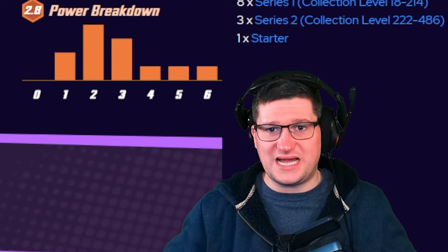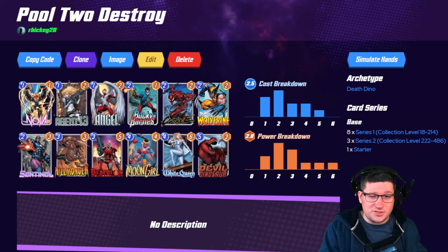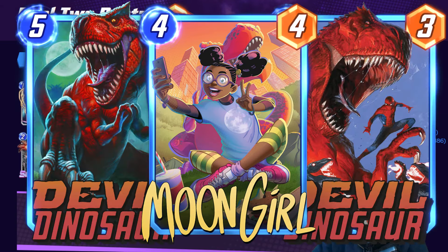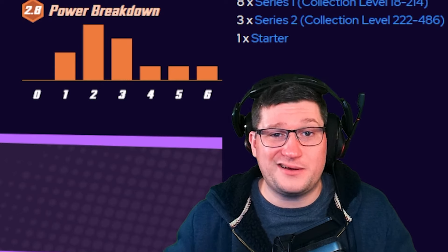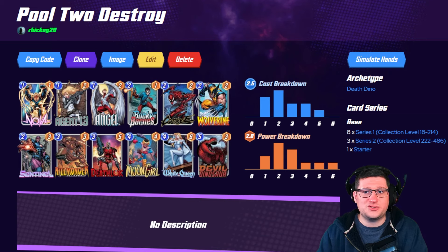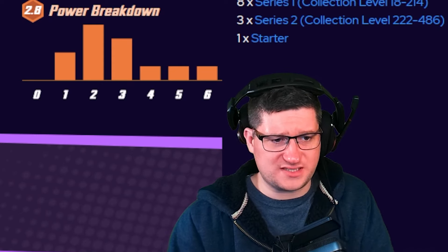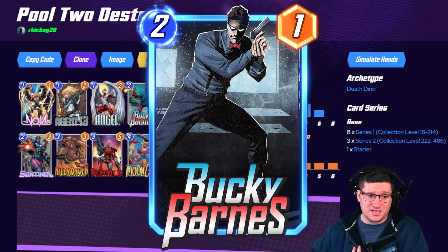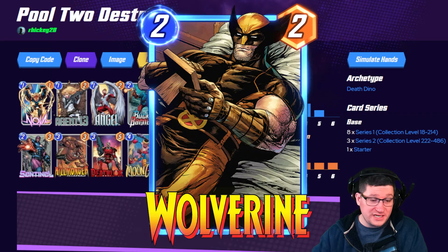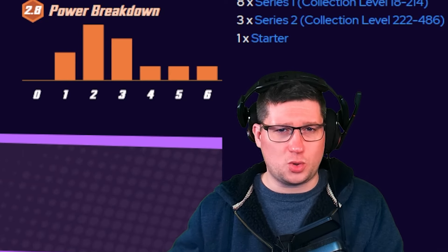The cool part about this deck is that there's two different ways to win — with Destroy, which is the main focus of the deck. So you still have an opportunity to play Moon Girl on four and then Dino on five and six, or you can just play Dino out on six as a last resort. His extra power is going to be really good. But the destroy aspect is what we want to focus on with Nova, Bucky, Angel, Carnage, Wolverine, Killmonger, and Deathlok. Those cards are going to form a really solid core in Destroy.